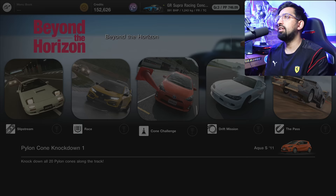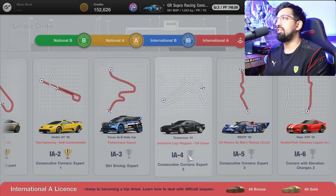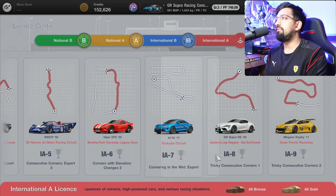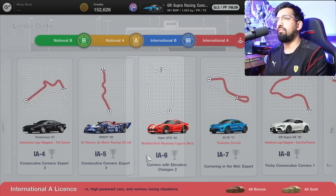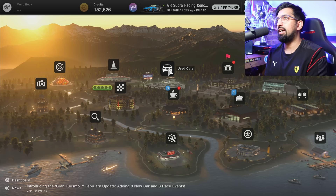The classic license center has been in Gran Turismo since GT1. I've actually been saving some of these because they're so much fun to do and getting that gold medal is great. It's one of the rare areas of the game where you're really encouraged to use different cars — feeling the weight transfer and different handling characteristics. The license center is the best way to experience that. They've also added the super license and additional DLC licenses on top.